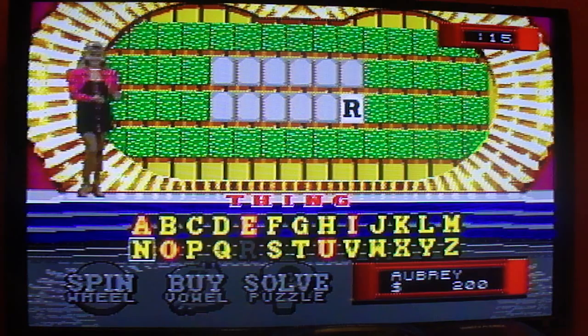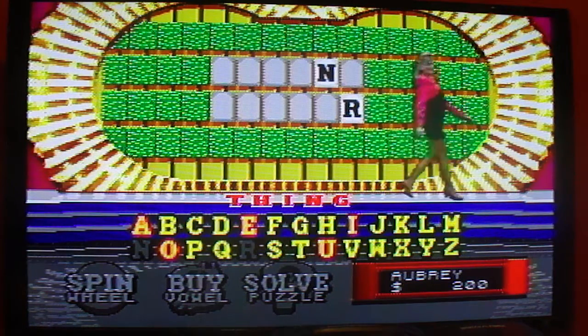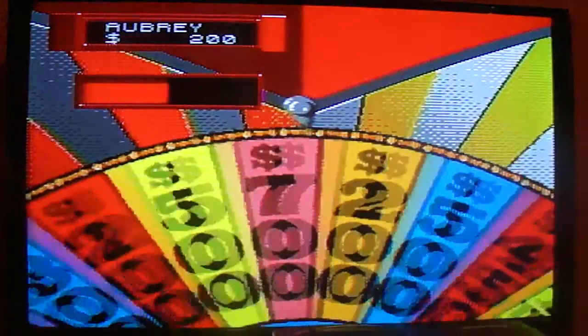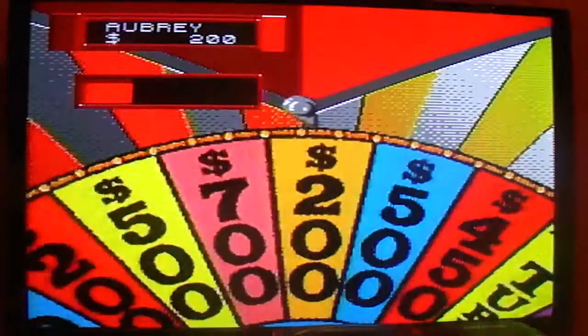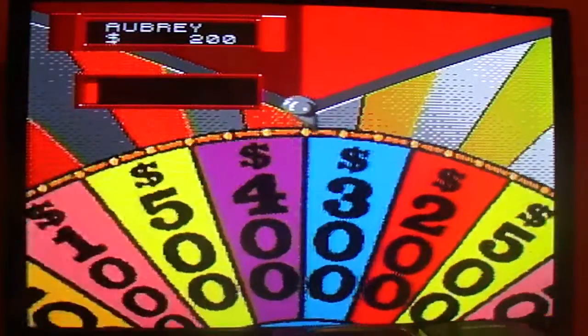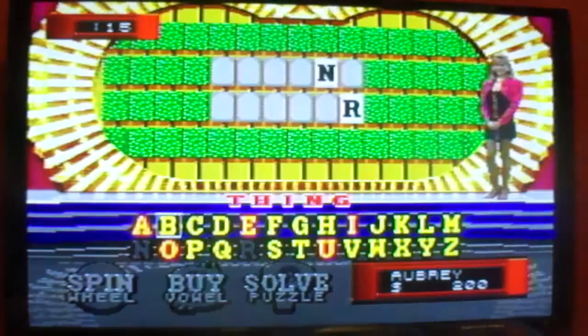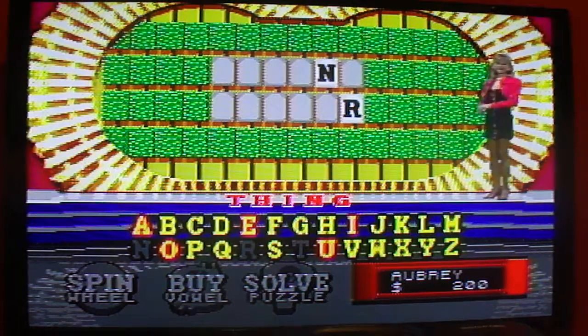I hope there's an N. There is one R — is it where I think it is? Nope. But I do get to pick up the surprise. Spin the wheel. Good job. Thank you, Vanna. Spin the wheel. $500. Tea. There are no teas. Darn. Oh well. I'll get the turn back eventually, I hope.